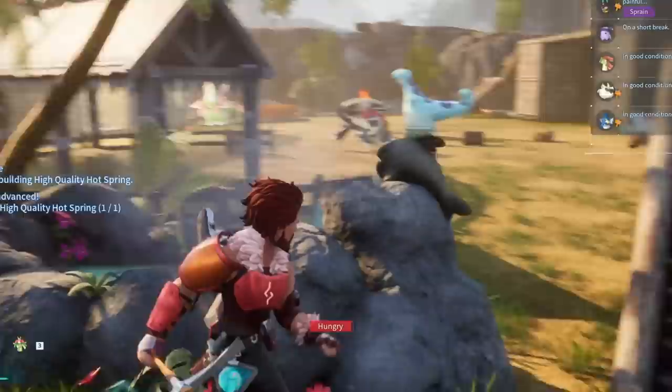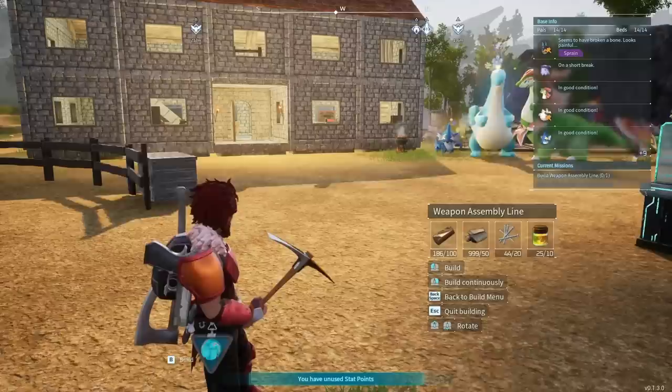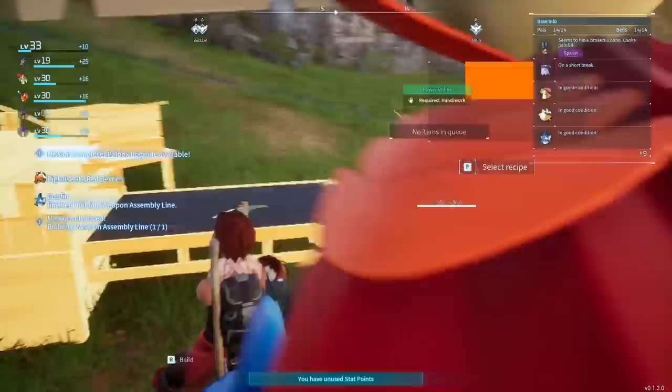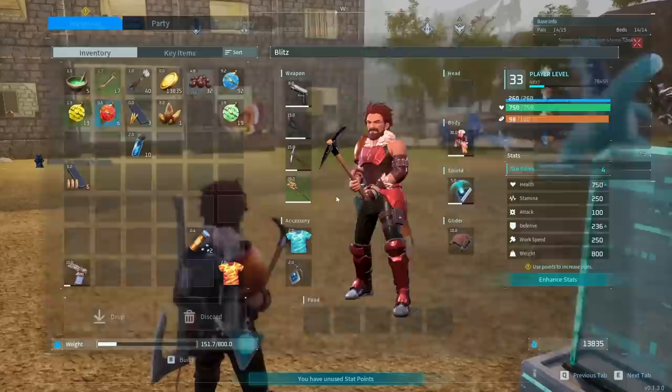The other crazy thing is that these assembly lines require an absolute butt-ton of iron. Only 100, and it's fairly large, so I need to find a good location. The best part of creating this thing is that I now completed the quest for my pal box, so I should be able to upgrade it to level 15, and that gives me another base level.